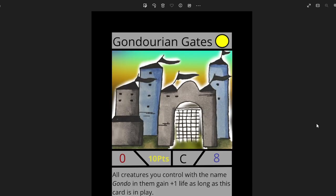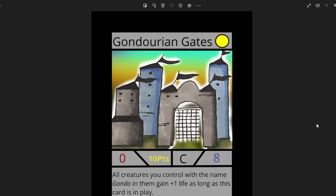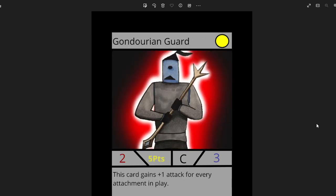Next we've got Gondorian Gates — a really awesome artwork by Tyler White. He had 2 entries, so I put one as by Tyler White and one as by Kingdom CCG, since he's Kingdom CCG but his name's Tyler White. Gondorian Gates has zero attack and 8 whole life — that's a lot of life. All creatures you control with the name Gondo in them gain 1 life as long as this card is in play. It combos with Gondorian Guard, also by Kingdom CCG, the same guy. Gondorian Guard gains 1 attack for every attachment in play and can combo well with attachments and Gondorian Gates. He's a 2-3, which is solid stats, and a common.